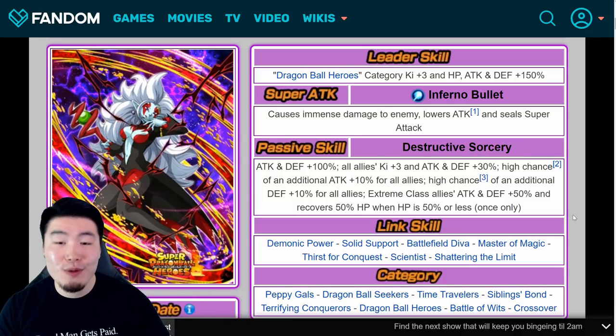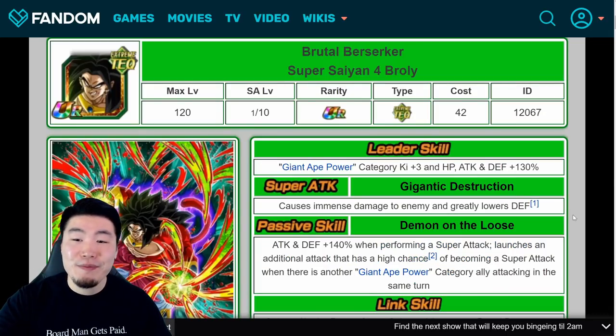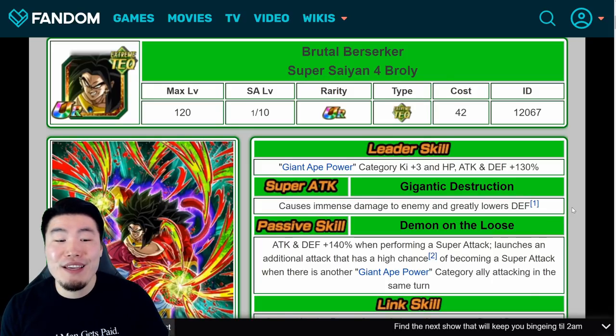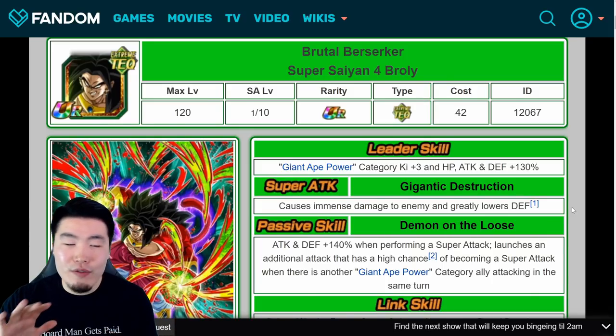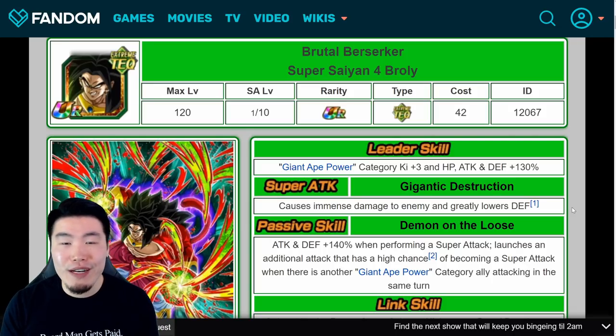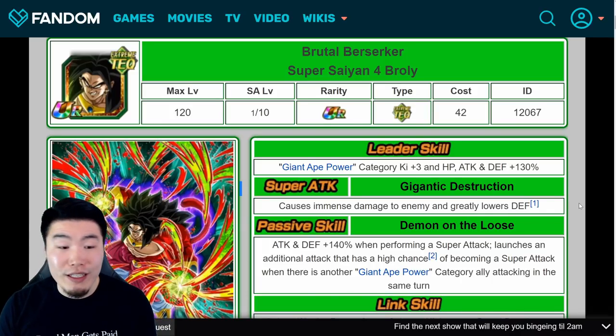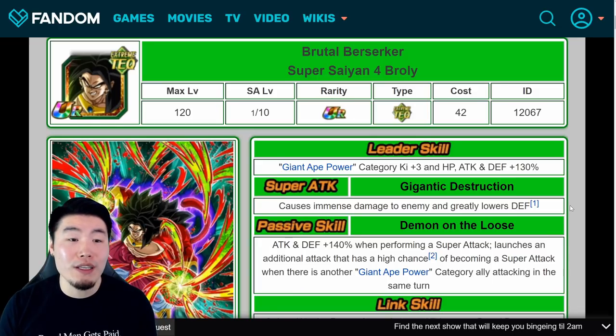Now for number two, it's going to be TEQ Super Saiyan 4 Broly. I'm sure you guys know what number one is going to be, and I actually kind of was unsure about this one. I flip-flopped between this guy and number one, which is Super Saiyan 4 Vegito. But after some more extensive testing and putting out a Twitter poll for input, I've concluded that Super Saiyan 4 Broly should be number two on this list.